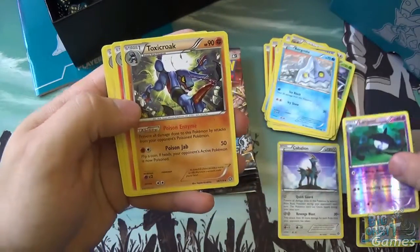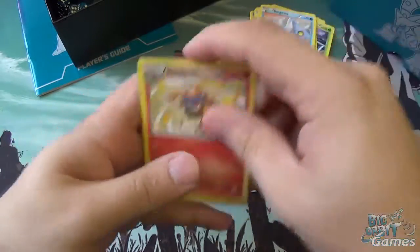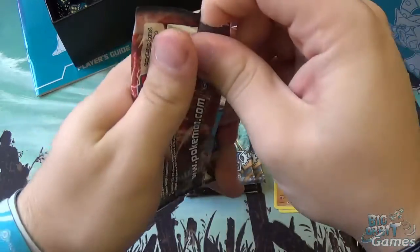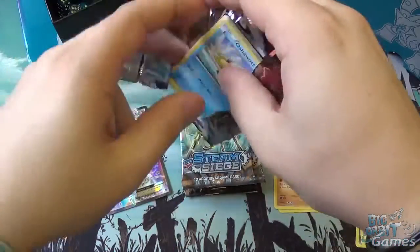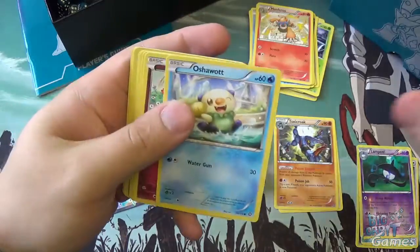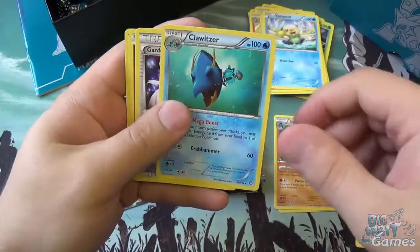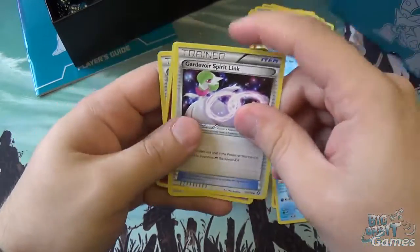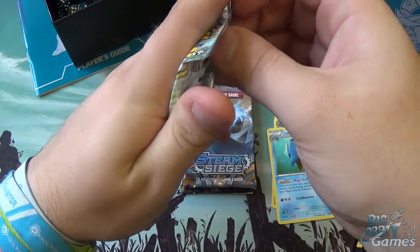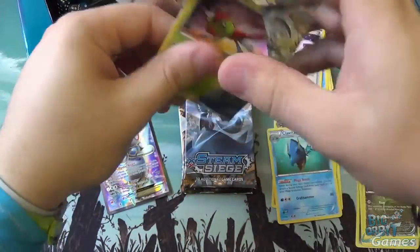We've got a Reverse Holo Lampent — that's quite cool. And a Toxicroak — poison a Pokemon, which is Toxicroak's thing, and if they are poisoned his Poison Enzyme ability means that when they attack back they do no damage. Reverse Holo Dino, very cute. And Chloritzer — he's quite a nice one, and so is Klefki. Chloritzer's got this Mega Boost ability: during your turn you may attach a special energy card from your hand to one of your Mega Evolutions, which lets you effectively get two energy down in one turn. Pretty good.